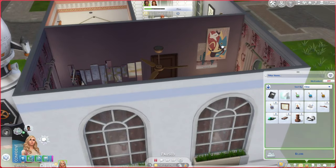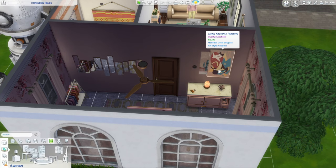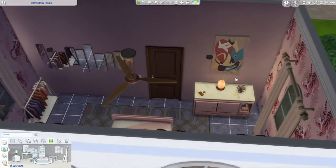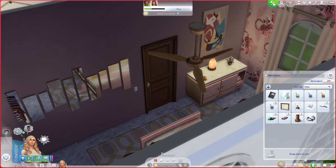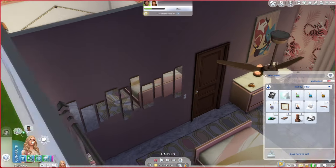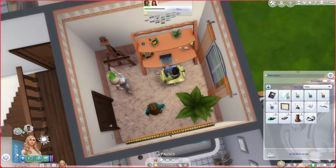She doesn't have a ton of room, but I think right here would be really cute. I'll go into build mode quickly and put the painting there — maybe just over the cactus painting for now. I think that looks really good. We're gonna do another abstract painting.